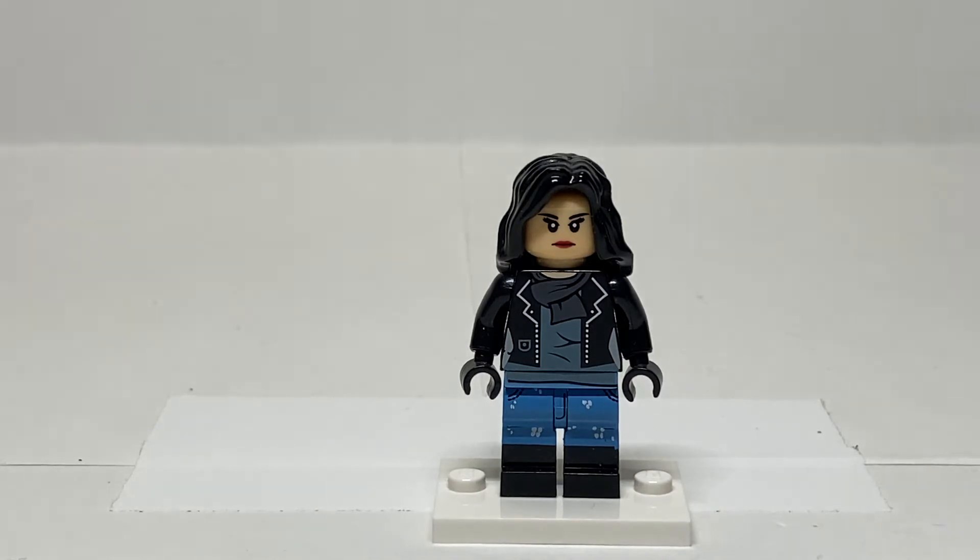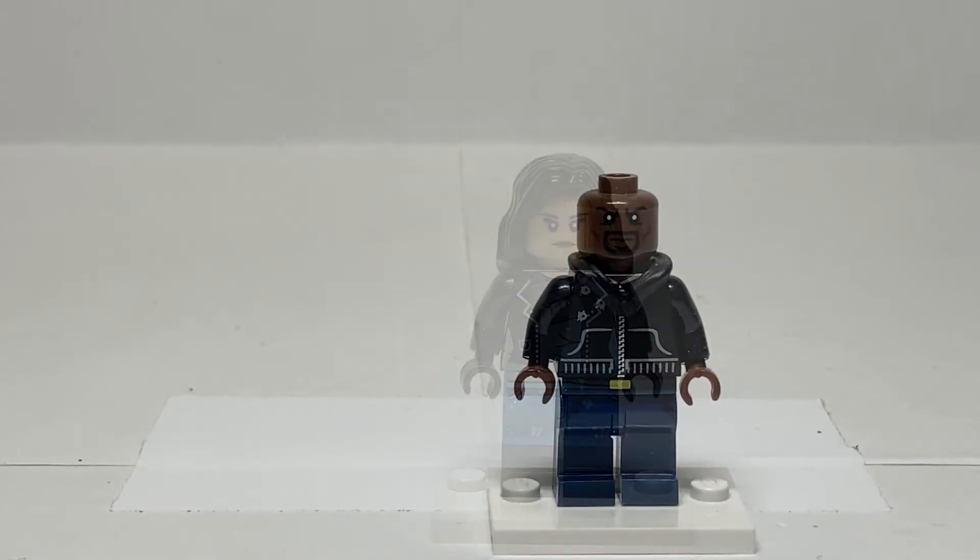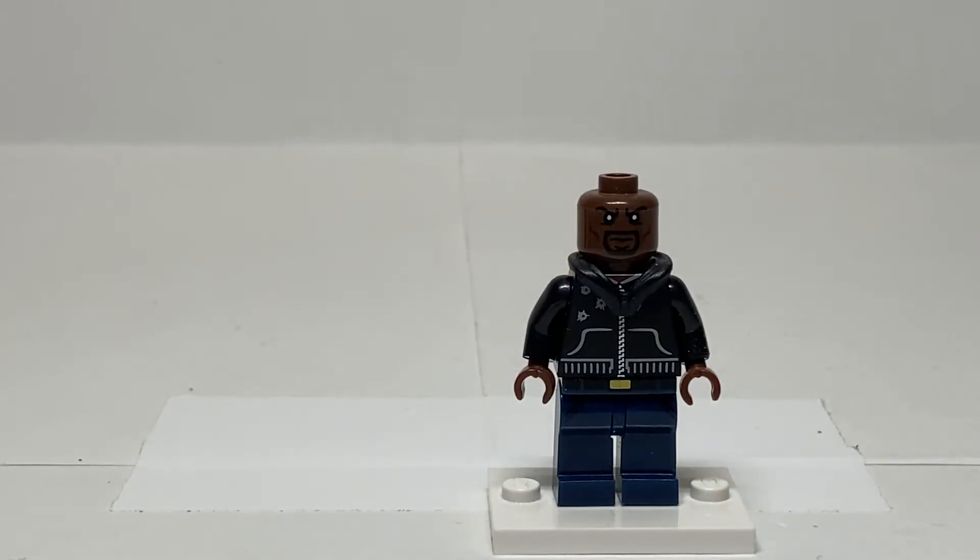Spot number two is Jessica Jones. She's a pretty interesting figure — her ideal accessory would probably be a bottle of alcohol, because that really sums up her character, but I don't think Lego would showcase her alcoholic side. If they were to do this character, they would probably do a more comic-accurate outfit as Jewel, with no accessories. I think she'd be a really cool addition given her three-season TV show, though I don't think she has much of a chance.